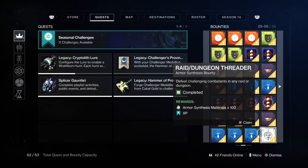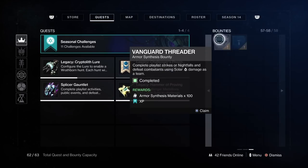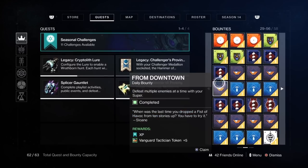Also, I've recently learned that the Ada-1 bounties for the armour syntheses don't give much XP. According to Reddit, it's only 4,000. I was under the impression they would give you weekly XP amounts, and they don't. So I will be cashing these in and getting rid of them. So don't make the mistake I've done and be grinding these bounties. So I'll take those out of the equation and just fill them in with some dailies.